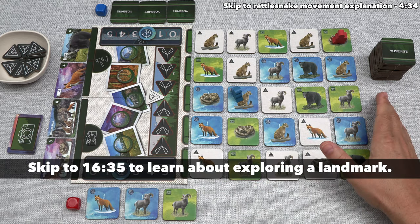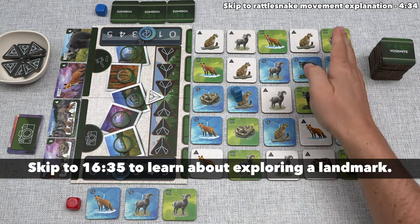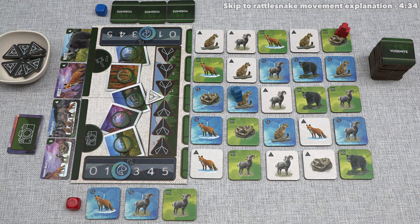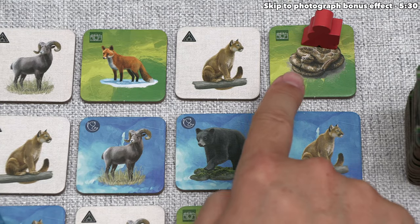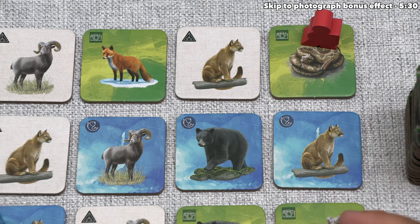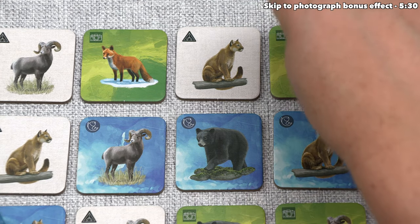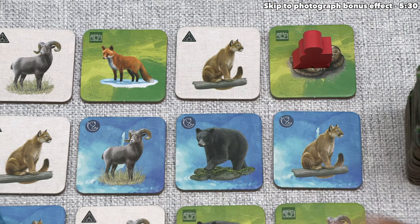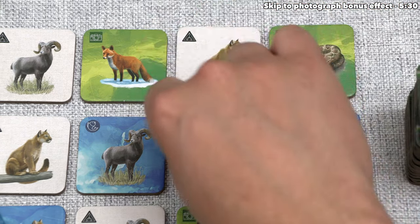I'll explain how the landmark tile action works later. On our turn, we want to activate the animal movement where our photographer currently is. As you can see, we are currently on a rattlesnake. The rattlesnake movement effect lets us move one or two spaces, with every move going one space orthogonally in any direction. So we could go one, two, for example, or head all the way down, or just move one space.